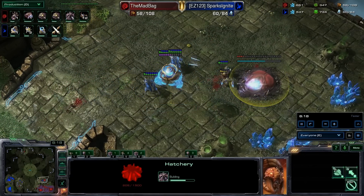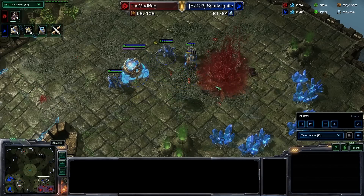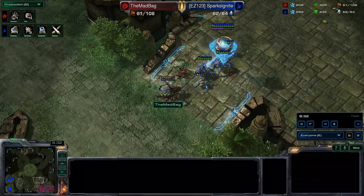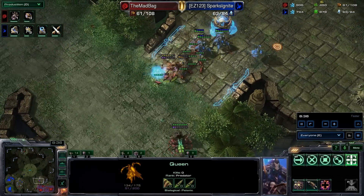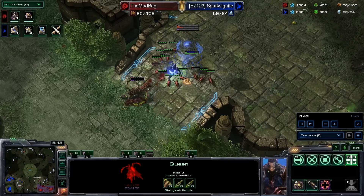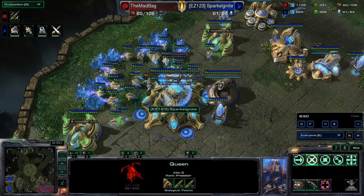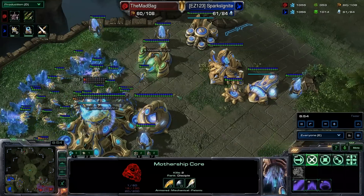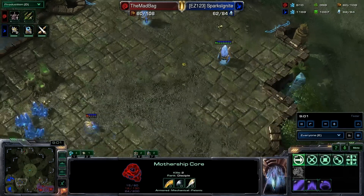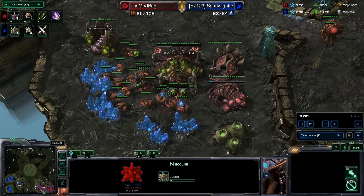He's putting the hurt on — the Zealots, the Stalkers. I don't have enough Zerglings. I've got a Queen out of position. There's a Transfuse that's going to keep the Queen alive. Here come some Zerglings — he doesn't get the Queen. He does get out with just one Stalker, a Zealot, and the Mothership Core. It looks like he's setting up for a third already, and there it goes. His third begins before mine. That drone count is pitiful. Looks very bad.